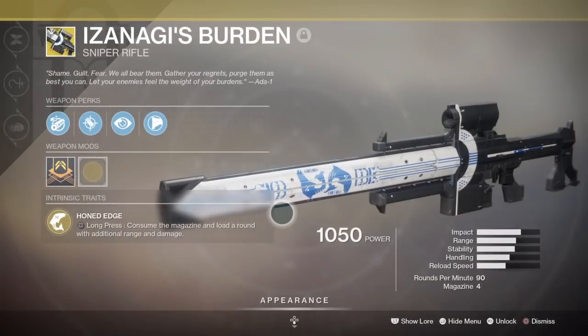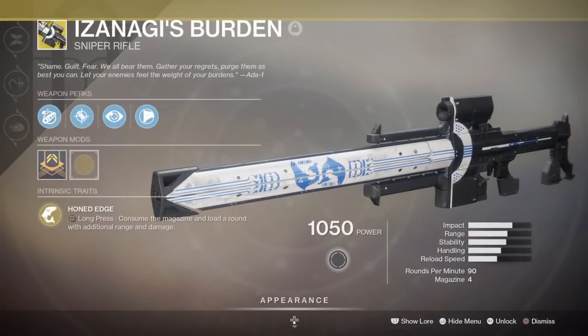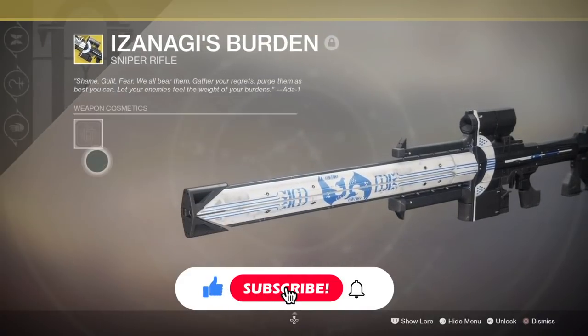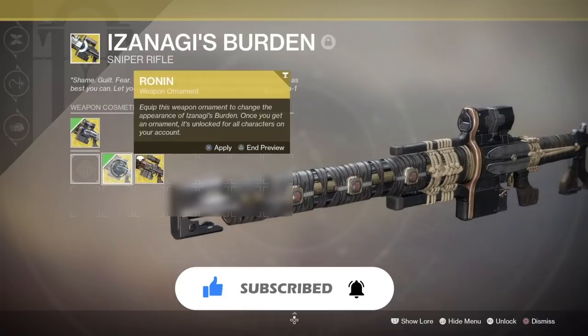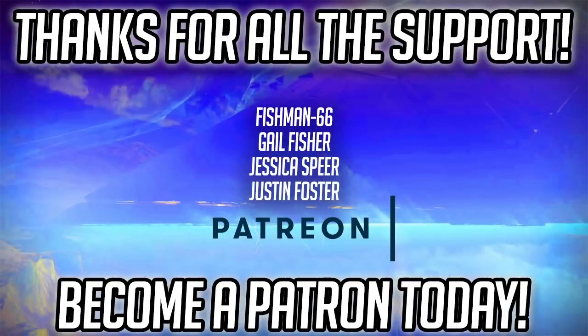That covers the complete Izanagi's Burden quest in detail, including tips to be aware of and how to get the catalyst. Hopefully you guys are able to get this done — this gun is definitely worth the grind. If this guide helped you out, be sure to leave a like and a comment below. What are your thoughts on Izanagi's Burden? Do you have the weapon and catalyst already? And what do you think about the quest being put into the Destiny content vault? If you want to catch another guide like this one, click the link on screen. Thanks for the support and I'll see you in the next video.